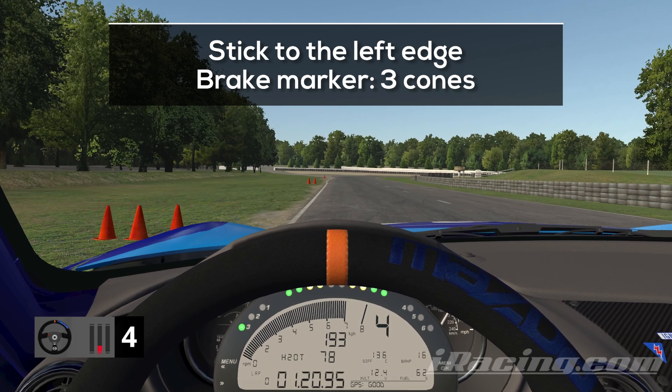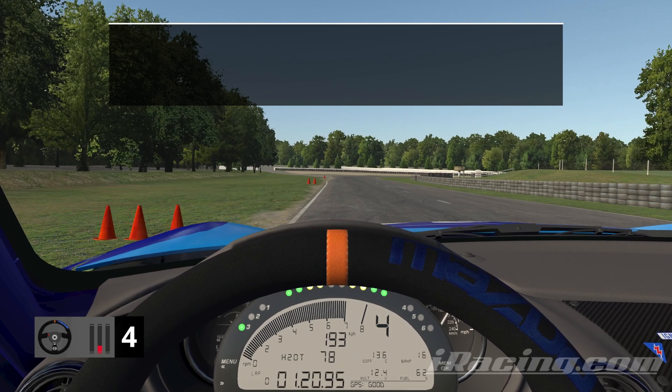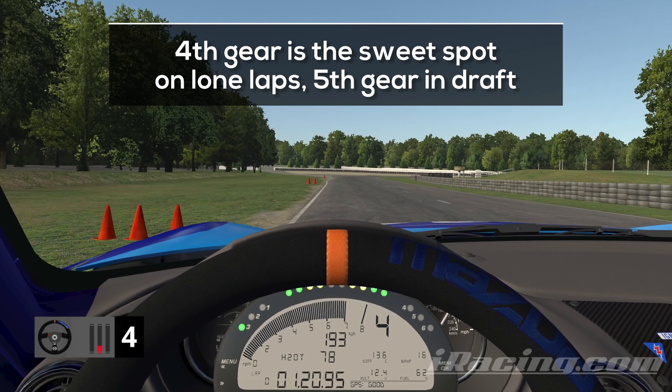Drive on the left edge of the track, keep the wheel straight, and hit the brakes hard once you reach the 3 cones. I am arriving in 4th gear because I am alone and don't have any draft. When you are driving in a pack you will be able to shift into 5th gear and arrive here with a bit more speed. Keep the higher speed in mind and brake a few meters earlier, otherwise you won't make the next turn.